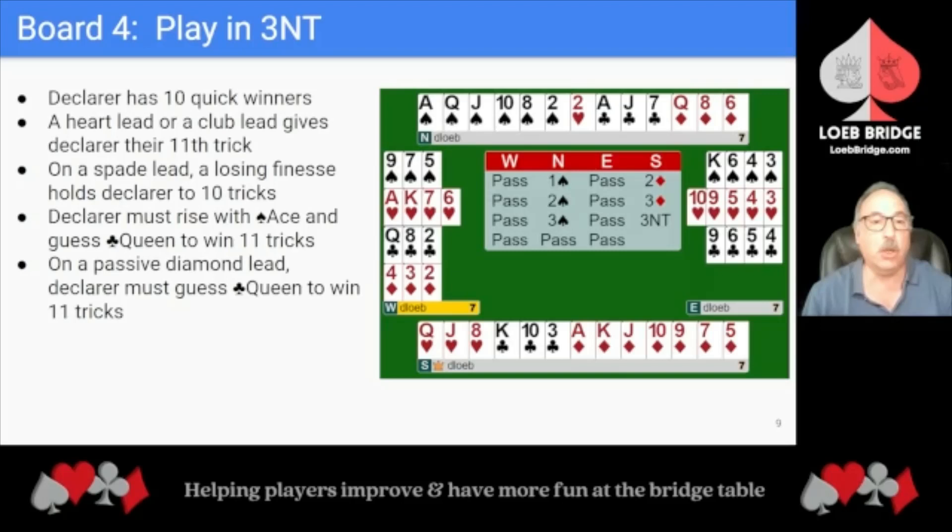Playing in 3 No Trump, Declarer has 10 quick winners. A heart lead or club lead gives Declarer their 11th trick. On a spade lead, a losing finesse holds Declarer to 10 tricks. Declarer must rise with the Spade Ace and guess the Club Queen to win 11 tricks. On a passive diamond lead, Declarer must guess the Club Queen to win 11 tricks.